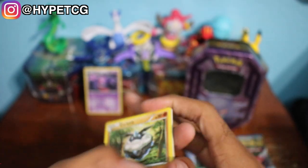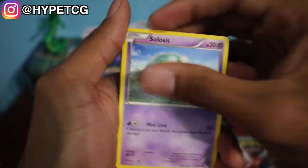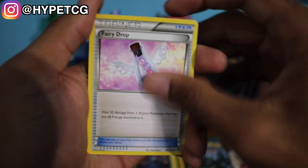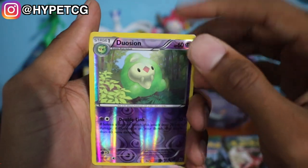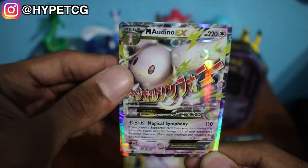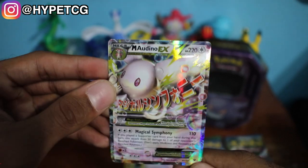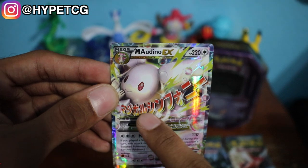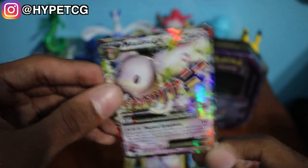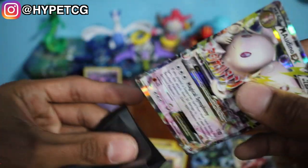Here goes a code card for you guys. We have a Carbink, a Finneon, a Solosis, a Riolu, a Spoink, a Kabuto, a Loudred, and a Fairy Drop. We have a Duosion in that Reverse Holo right there. And we have a Mega Audino EX right off the top — we are starting strong! This is a beautiful artwork. Pretty much all the Mega artworks are really dope. I really like how they have the words going across the front of the Pokemon. Very nice first pull in this 10.